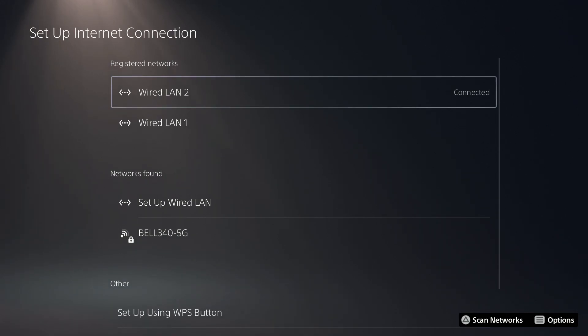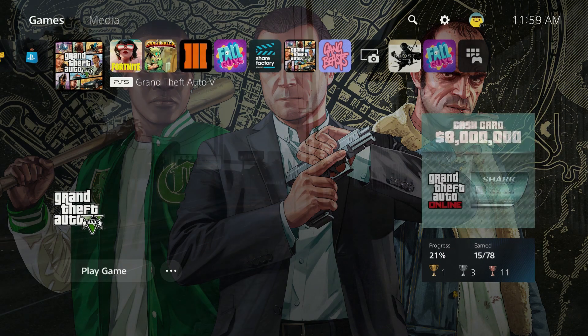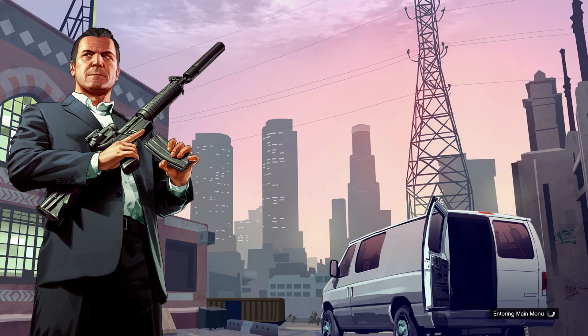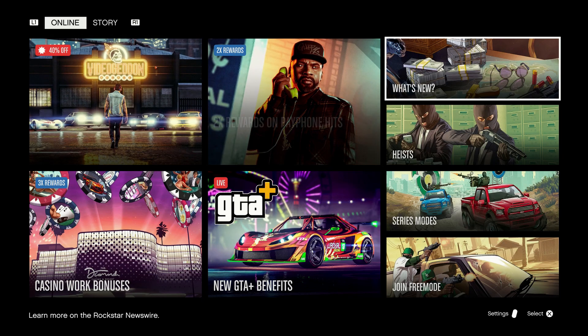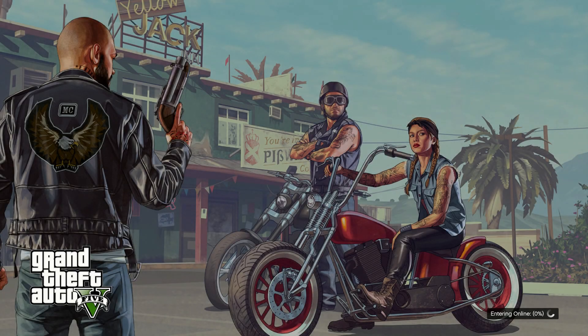Wired LAN 2 is the name of my connection, and that's the one with the altered MTU settings. Once you load back in, it's going to say the connection has been lost — please return to the main menu. After that, just load back into the game. This is working on PlayStation 4 and PS5.